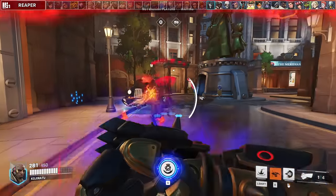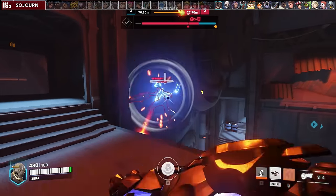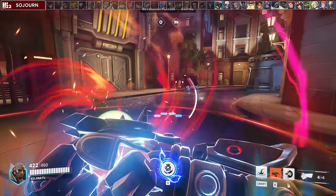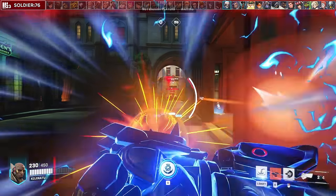Generally you want to keep your distance from Reaper since he can burst you pretty fast, especially if you don't have block. An uncontested Sojourn will win games right now, so try your best to contest her and get her off high ground. Every time you see a disruptor shot, charge your block off of it. Soldier is another priority DPS so you need to contest him and get him off high ground. Try to charge your block off of his helix rocket.